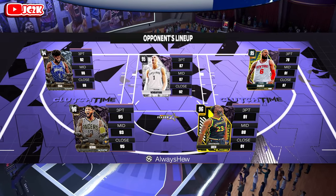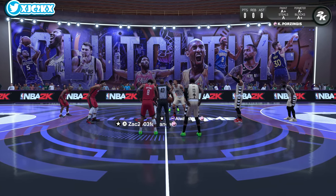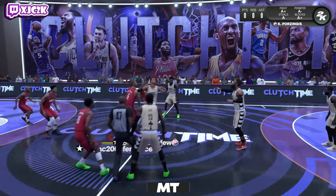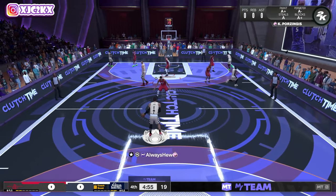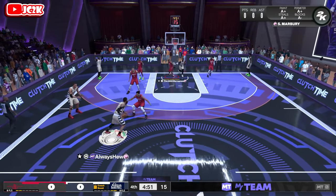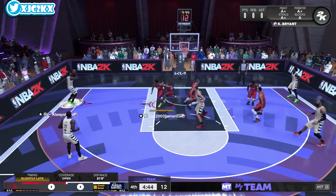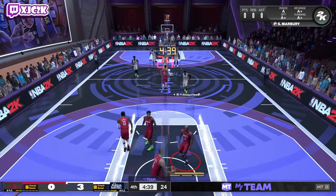Our opponent has Draymond at point guard, Jonathan Isaac, and Wemby — this is a big lineup. I wanted to see how size is going to affect this Marbury card; I think it might. It'd be interesting to see if this dude tries to attack the mismatch with Draymond. I'm leaving Marbury on-ball here. He does have pretty good interior badges, but no Immovable Enforcer, Brick Wall, or Post Lockdown — he's missing some stuff, but as long as he can stay walled up, we'll be in a decent spot. It'd be nice if we wouldn't crash off the offensive glass and give up wide open threes.